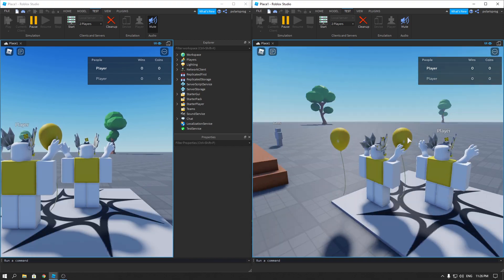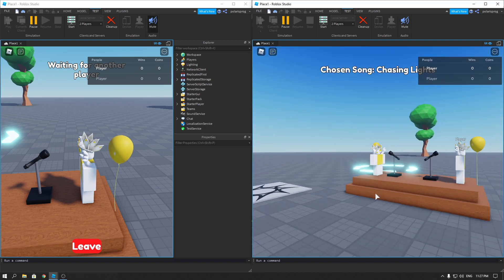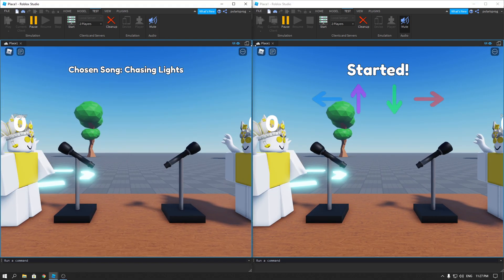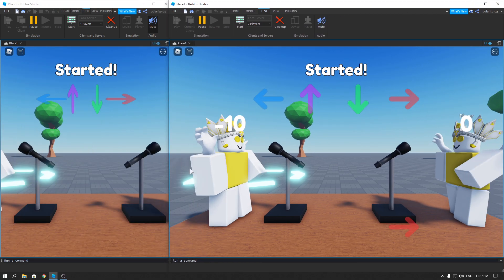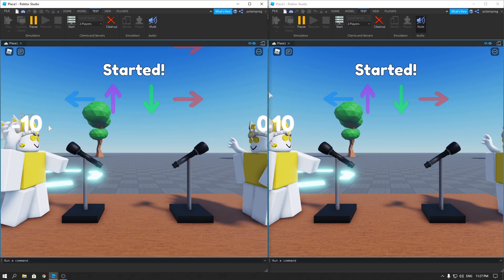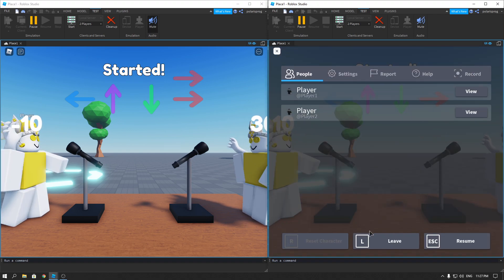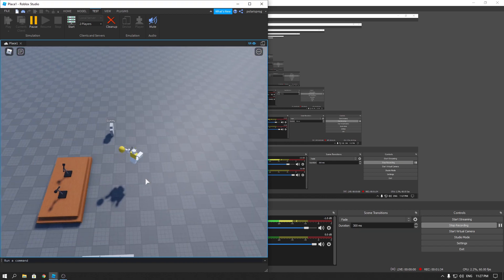So the first bug is this: if we go ahead and start the game, everything works fine. You can leave, you can do anything. Here's the problem — if you start playing, everything works, you can get some score, and it does work. But when someone leaves, we still have the score display showing 30 for us, and we need to fix that.